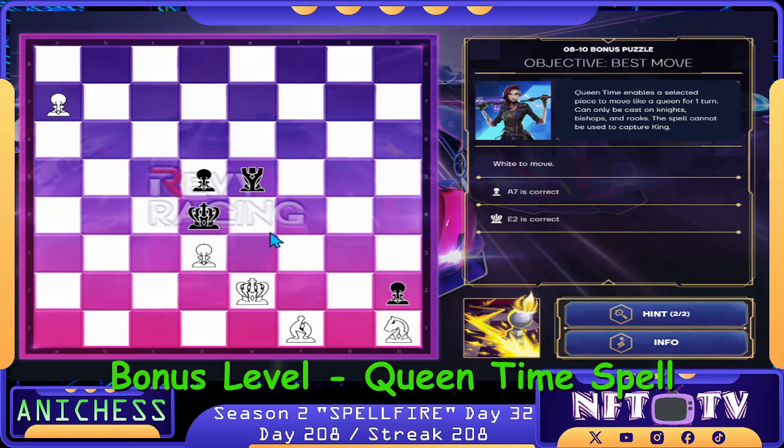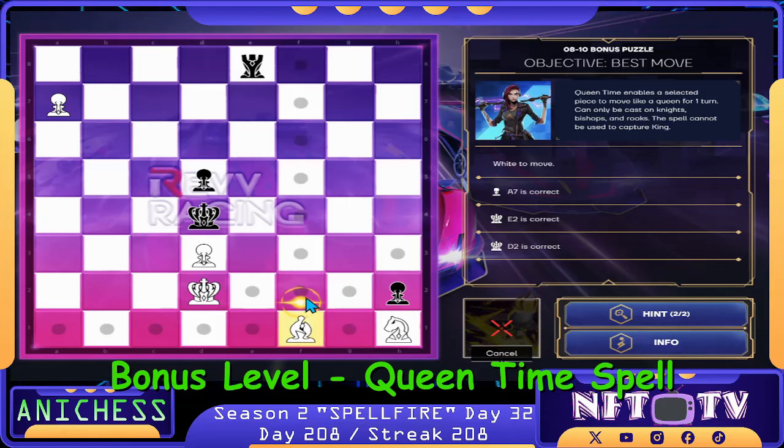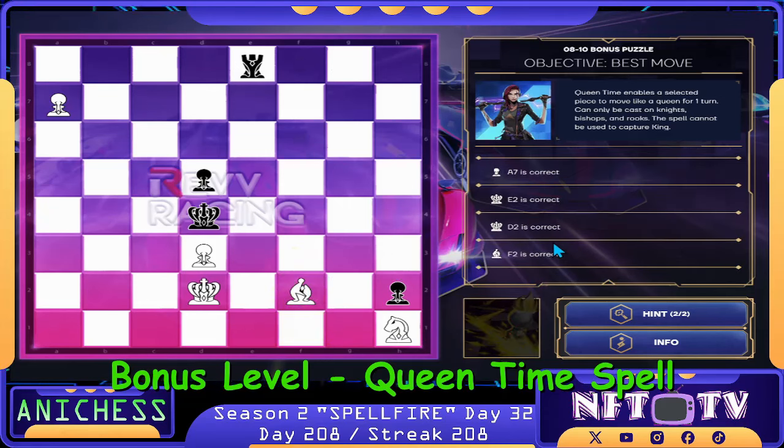Bishop check again. Our next move — king to D2. That's correct. We can check here, guys, using the Queen Time spell. King will go here. Our next move: Queen Time spell applied to our bishop in F1. We move to F2 check. That's correct.